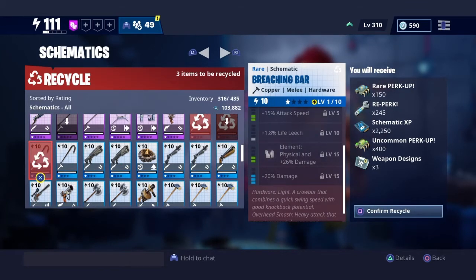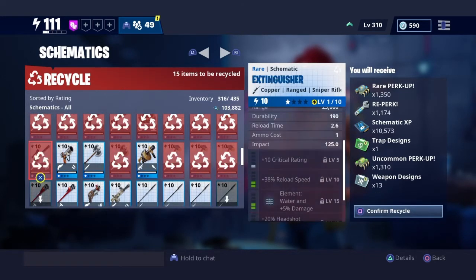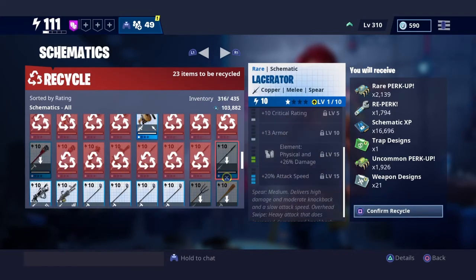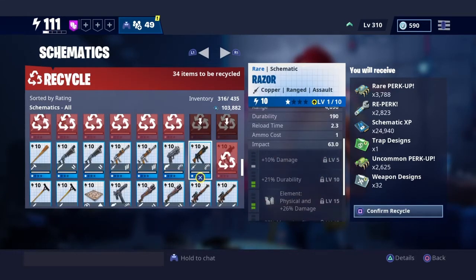Like 150, 150. Look, that's 300 — I could use that on the whole weapon. I got 300 rare perk, 600 uncommon perk. Let's just keep going. Look how much rare perk I have. Wait, is that supposed to be happening? I don't think that's supposed to be happening.